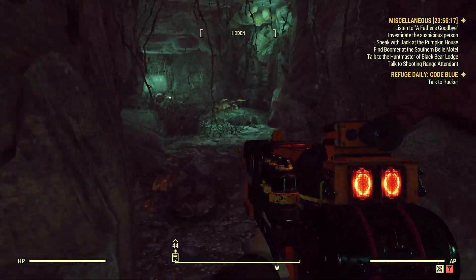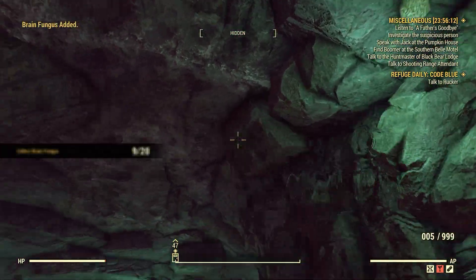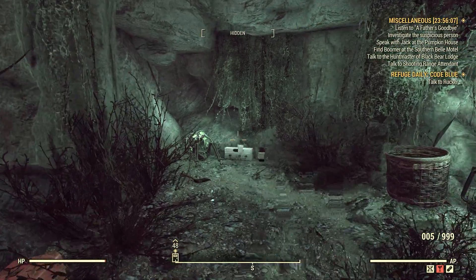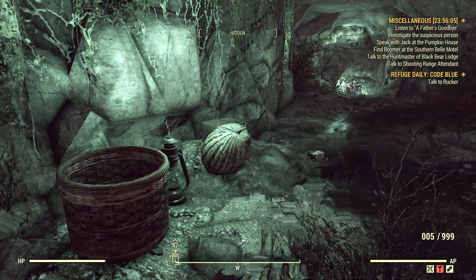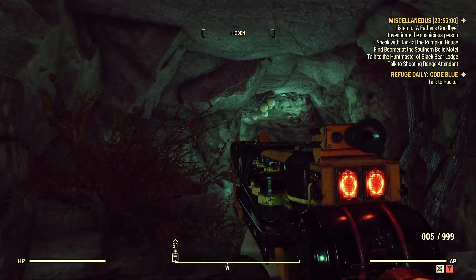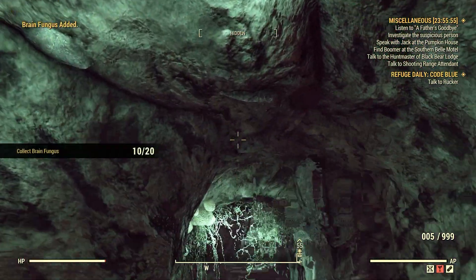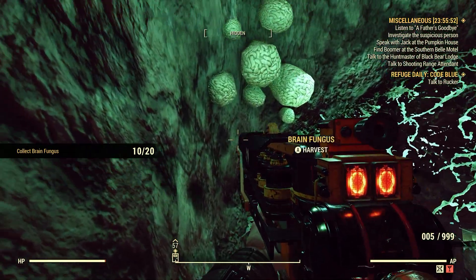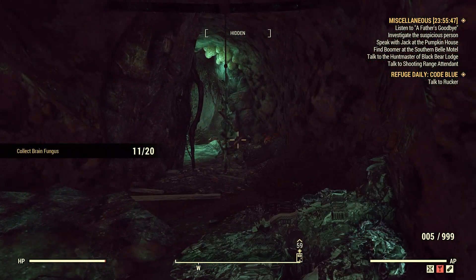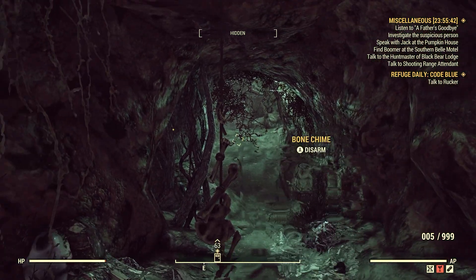You can go inside these little side areas here. I can't remember, but I thought some of them had traps, so just keep an eye out for that. Now the Wendigo Cave is a little bit of a maze, so if you're not too sure, just fast travel out — it'll bring you right back to the entryway. There are also a couple of bone chimes in here.